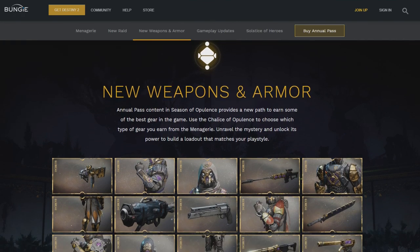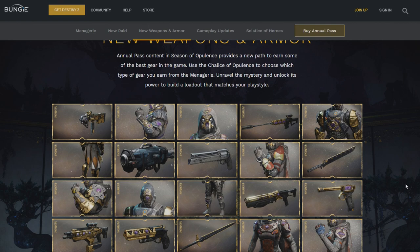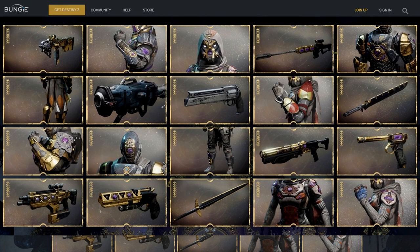New weapons and armor — let's go. Look at these things, they look so cool. Annual Pass content for Season of Opulence provides a new path to earn some of the best gear in the game. Using the Chalice of Opulence to choose which type of gear you earn from the Menagerie. So I'm guessing this is going to be the type of gear and weapons you can earn from the Menagerie matchmade activity. We got an SMG on the left side, some armor, a sniper rifle, a sword, and a hand cannon — a hand cannon to grind.